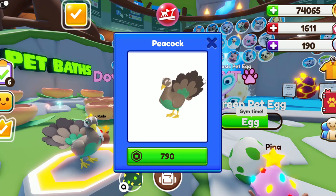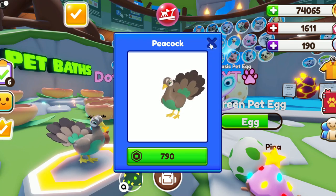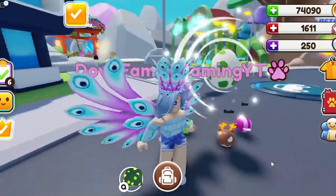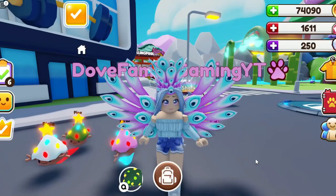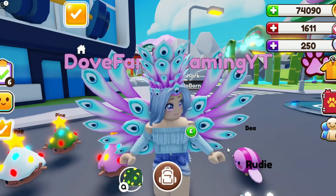Let's see if we can hatch them. Here is the basic peacock - it is an epic and it's 790 Robux to buy, but we're obviously going to try and hatch it out of eggs. I have 100 eggs to hatch today so let's get hatching. I'm going to speed run through most of these hatches on fast forward. A shark - that is a nice first hatch! I would love to get a panda as well today.